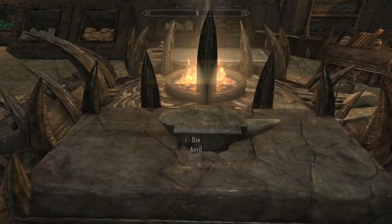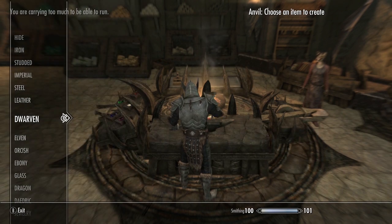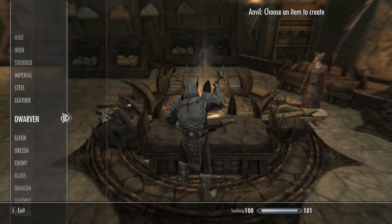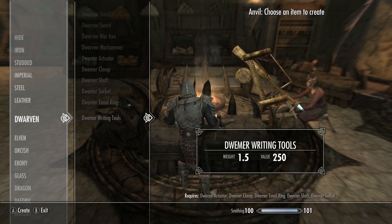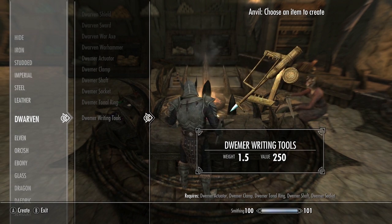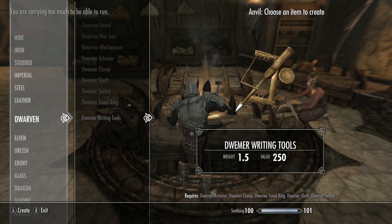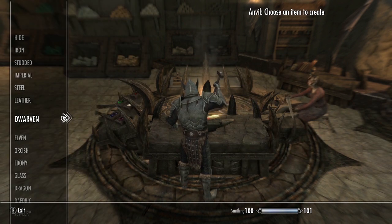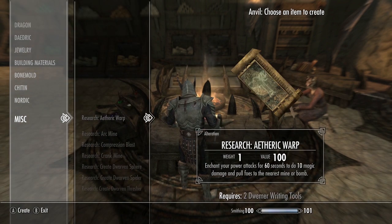To get started, you'll want to come to the anvil and find yourself in either the Dwarven section or the miscellaneous section. Every single one of the spell books requires something known as Dwemer Writing Tools, which require a Dwemer actuator, a clamp, a tonal ring, a shaft, and a Dwemer socket — all of which can be crafted from Dwarven metal ingots. You'll need quite a few of these, and some spells also use Dwarven scrap that you find around Dwemer ruins.